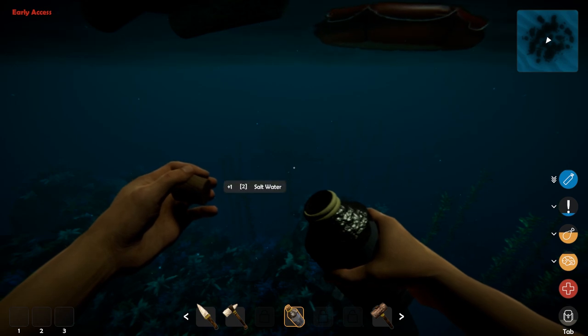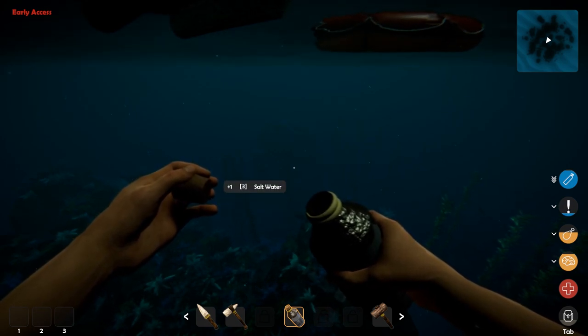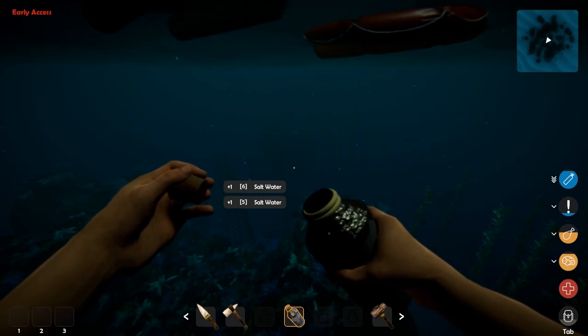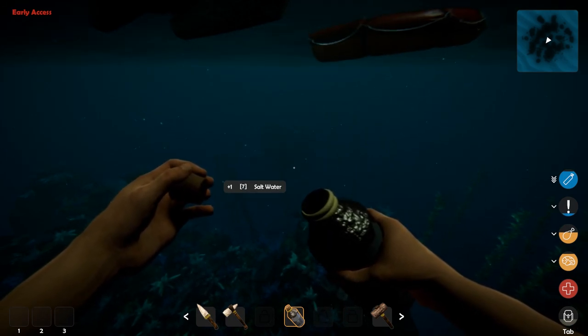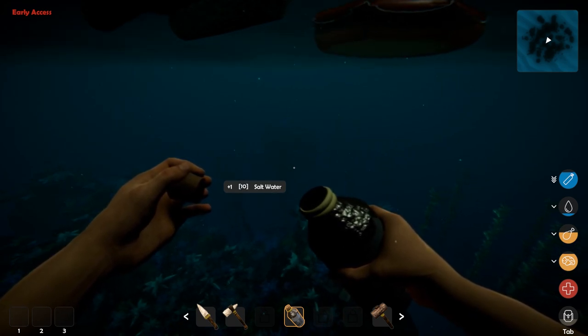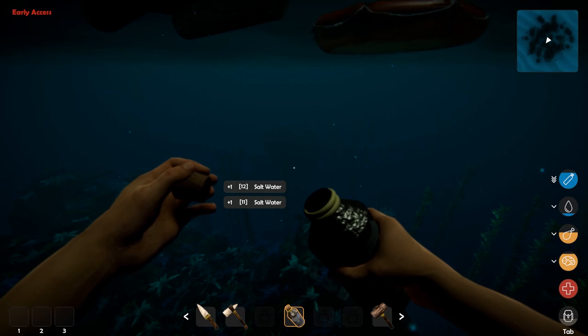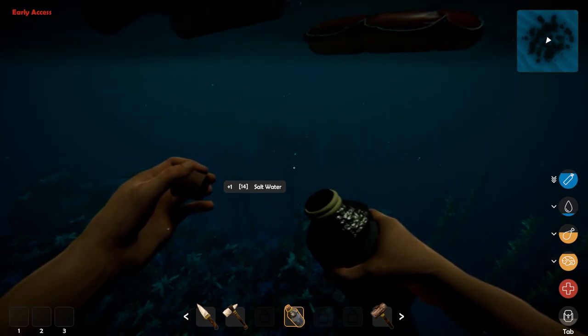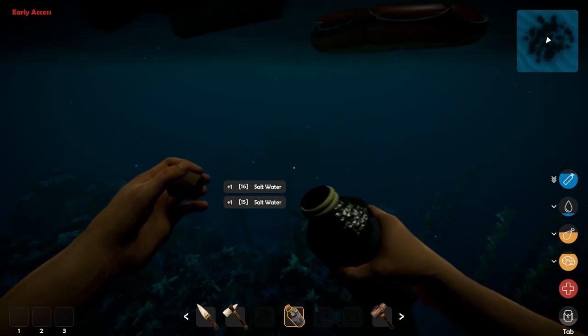Go underwater and hold down the mouse button — don't click it. If you press the mouse button for every individual bottle you want to fill, it's going to uncork it, wait a minute, cork it, uncork it again — and it takes forever. Just hold it down underwater and it's much easier.